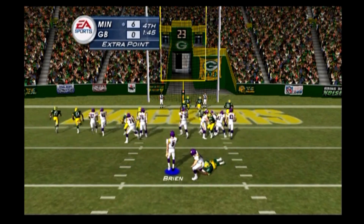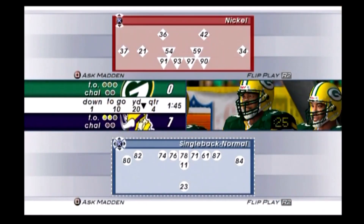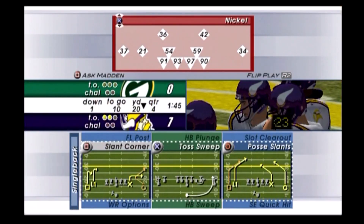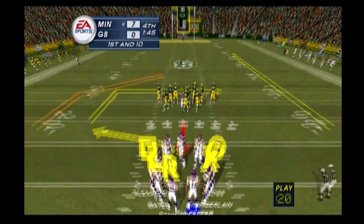It's up and the extra point is good. With that score they're up by a touchdown. You need to look at an outside receiver on this next possession so he can get out of bounds. It's first and ten.